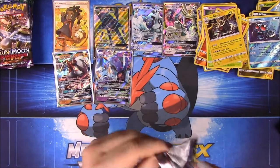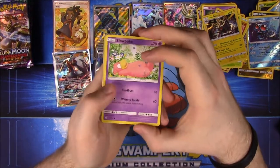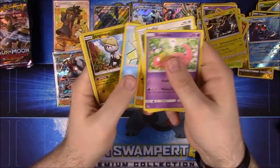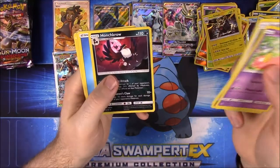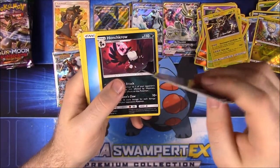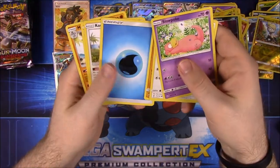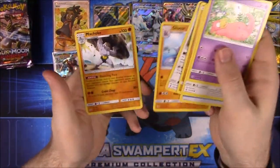Let's go, good cards! Slowpoke, Stufful, Salandit, Mudbray, Vanillite, Jangmo-o, then we got Honchkrow — if you play Pokemon Go, Murkrow is one you see a lot and this is its evolved form, so save those candies. Water Energy, Komala, Gliscor, and Machoke.